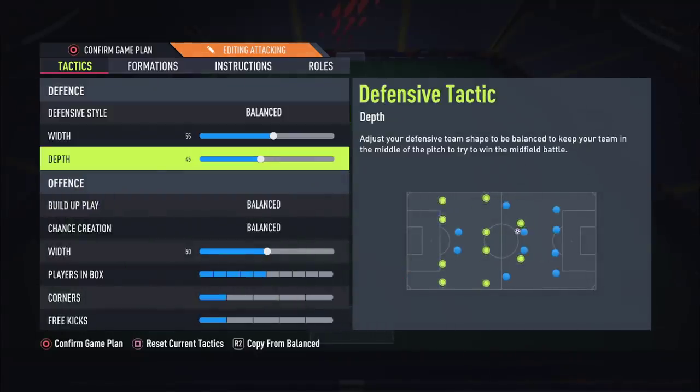For depth, you can go anywhere from 45 to 70. Go into a game and try 45 — if it's too defensive, try 70, then work your way to the middle. Higher-tier players who are aggressive can get away with higher depth, whereas lower-tier players who struggle with defending may get away with 45 or 50-55, especially with fast players at the back. Honestly, 45 is completely fine — it just determines how high up the pitch you are when out of possession.